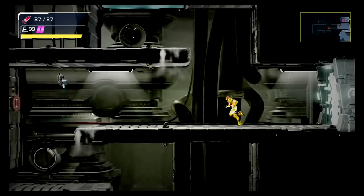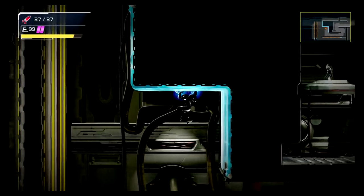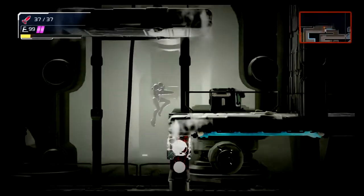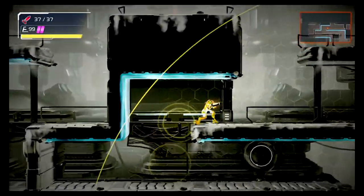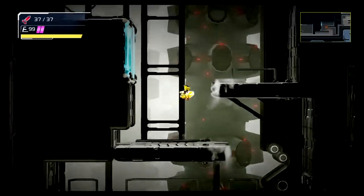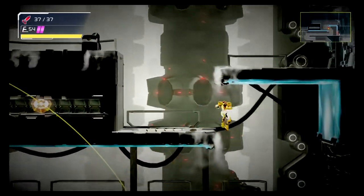Then you're going to enter the secure zone. Be careful because this EMMI is very fast. Make sure to use the Phantom Cloak — and make sure he doesn't see you before you use it, otherwise it's pretty much pointless. Keep climbing to the top and go through the door on the right. Hope you can move faster than him. Blast this away and then just keep moving to the top, then once you hit the top go to the left.